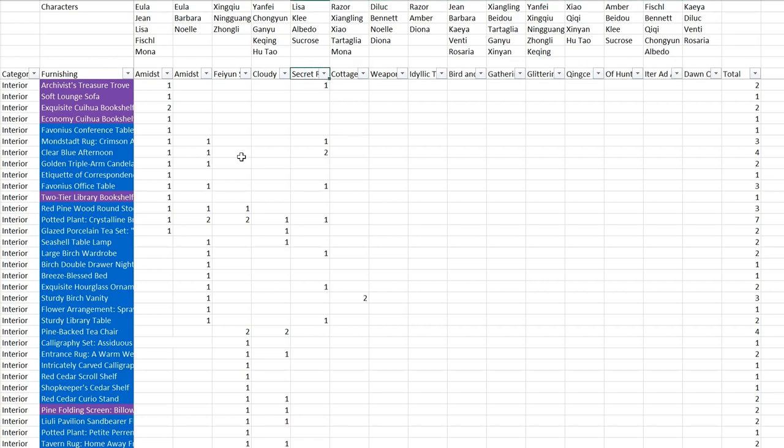Basically the first 5 are interior, the rest are exterior starting from the Weapon Forging Station. So it's 6 interior and 9 exterior.